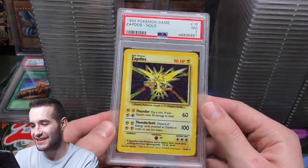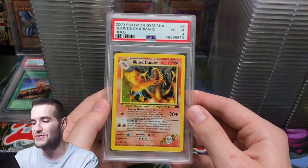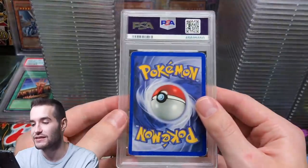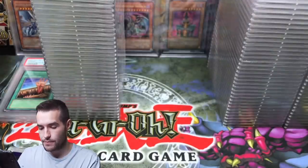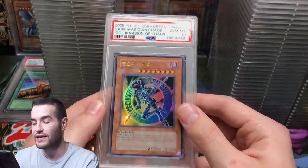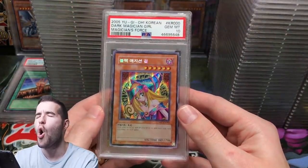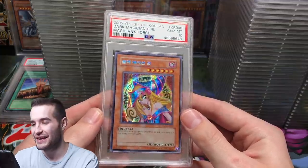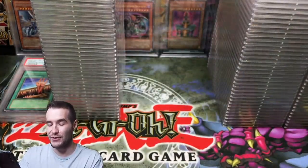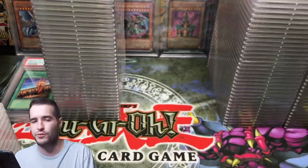Zapdos got a 7 — probably still worth something in today's Pokémon market. A 4 on Blaine's Charizard — it was beat up, he just wanted to slab it but still really cool. A nice 10 on the Korean Dark Magician of Chaos. And to end the Yu-Gi-Oh portion — Dark Magician Girl PSA 10, Korean. He had some really low grades but some really great 10s too.